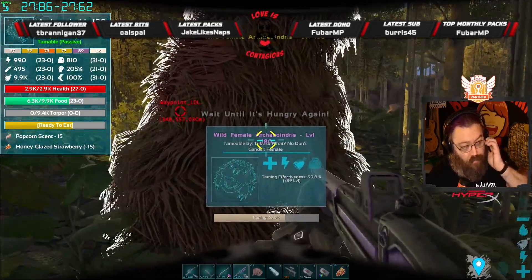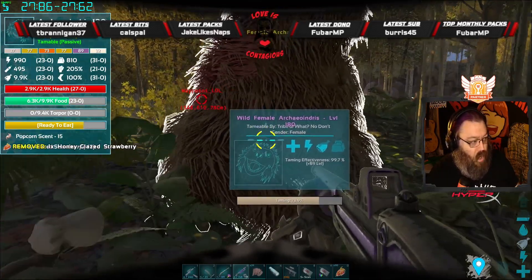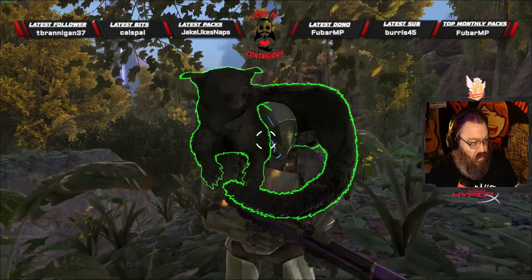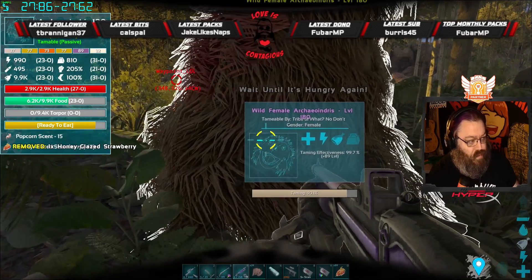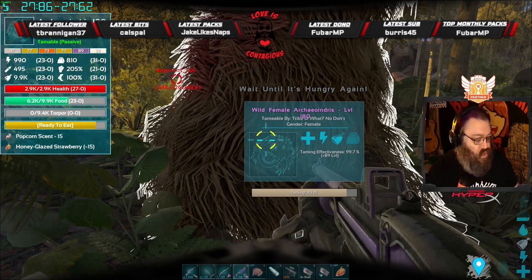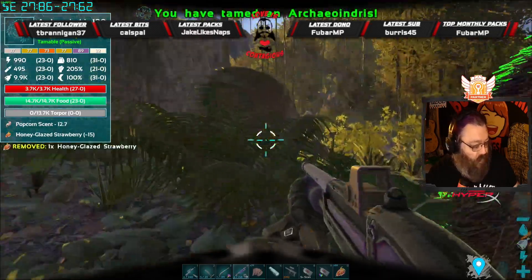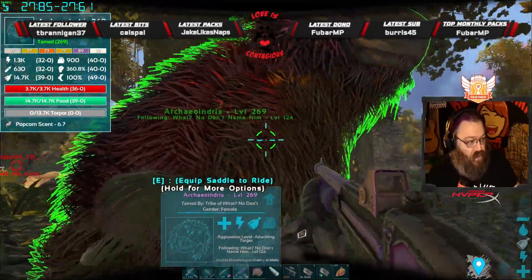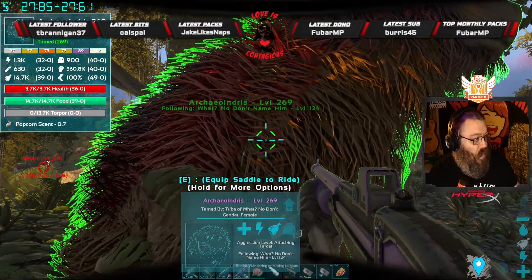If you're not familiar with the Binturong, that's also part of the Additional Creatures Wild ARK mod. It's this thing on my shoulders — basically an otter reskin — and it causes something called popcorn scent, which increases food drain on any wild creature within its range. It's similar to what the Pachyrhinosaurus does through the Better Dinos mod. And there we go — we have our first ever Archaeo Indris!